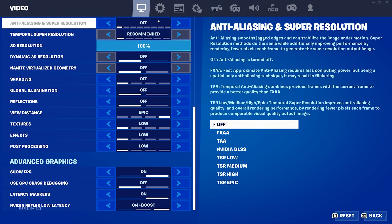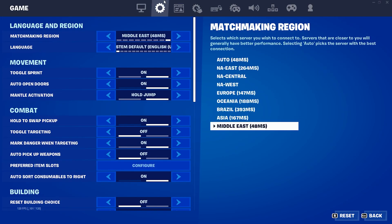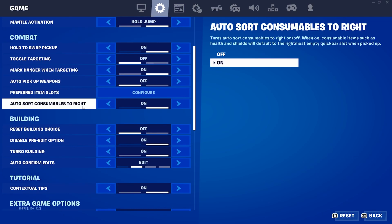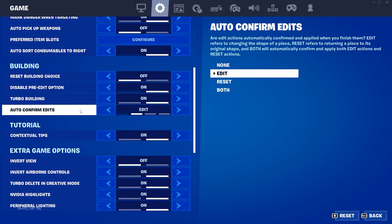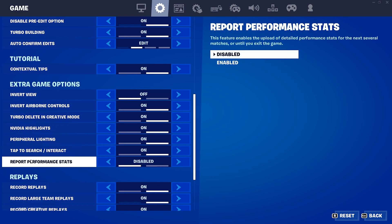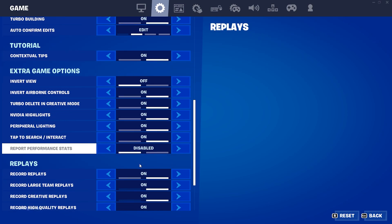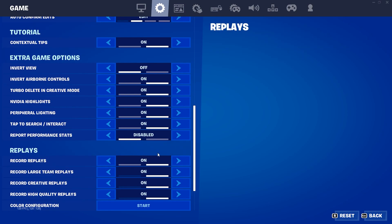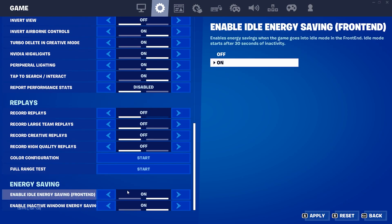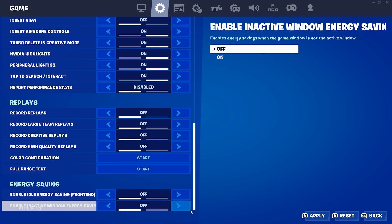Now go to the next option — the screen settings — and follow these same settings on your PC for better performance. For performance-related options, you can disable NVIDIA Highlights if you want more FPS. Disable the Report Performance Stat setting, and you can also turn off replays on your PC.